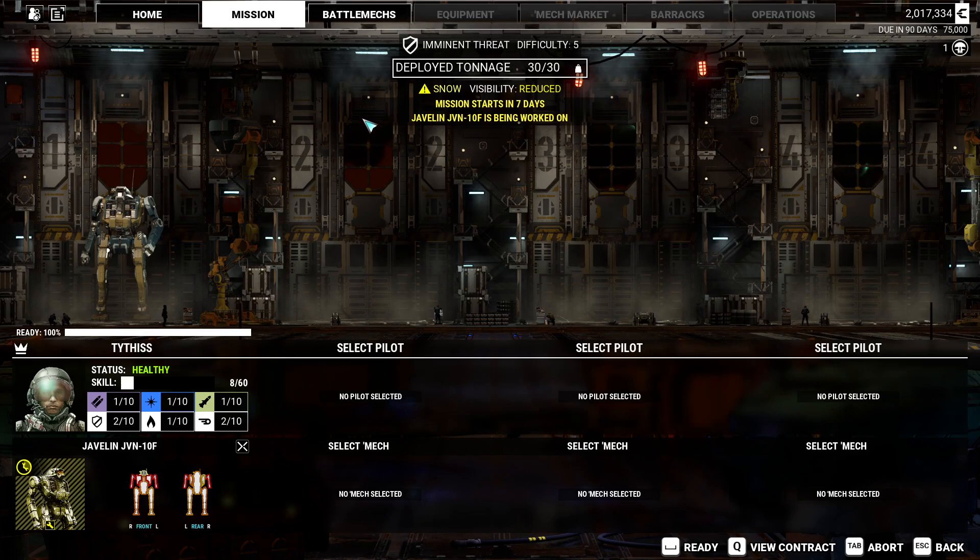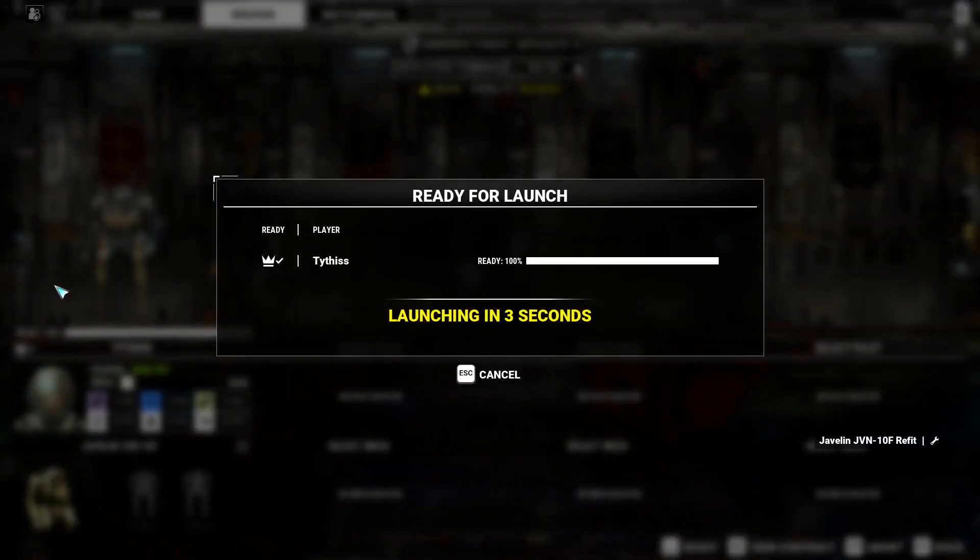On the mission deployment screen we can see our four bays. Bay one has our Javelin in it. We are reminded that our Javelin is being worked on, so we have to wait seven days before we can deploy on this mission. It does that all automatically — that's really important on some of the later missions where everything's timed.